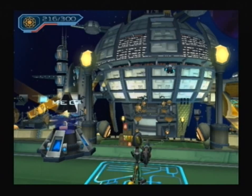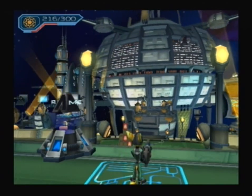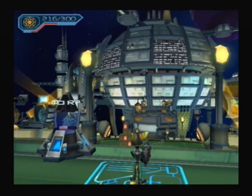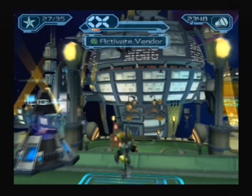We also got two new gadgets while we were there. We got our first Platinum Bolt, and now we're at Maktar Resort, because apparently Thugs for Less are here and they've got some kind of jamming array — I don't know — it's doing something weird that's upsetting FizzWidget, so we've got to sort that out.